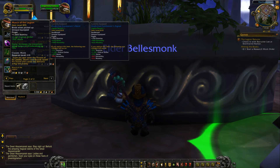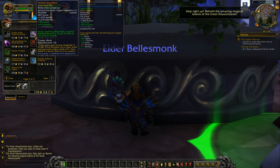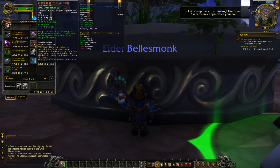Another ring — critical strike and haste. Increases the movement speed bonus of Zen Flight by 15%. You also have a shoulder piece — haste, mastery, or intellect. Soothing Mist heals a second injured ally within 15 yards for 50% of the amount healed. These legs — critical strike, haste, or intellect — are really nice. Thunder Focus Tea also grants Enveloping Mist, Essence Font, Renewing Mist, and Vivify two extra charges at random. That is a lot for a pair of pants.